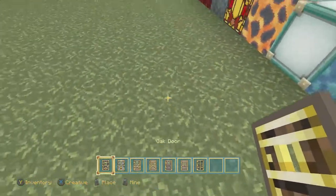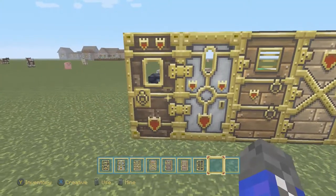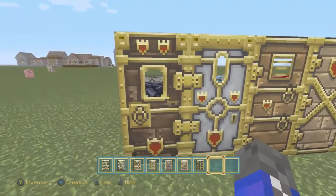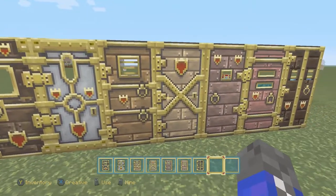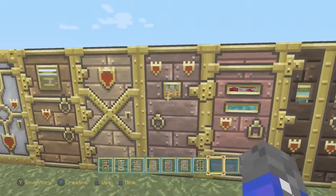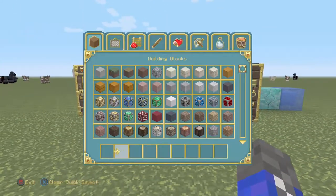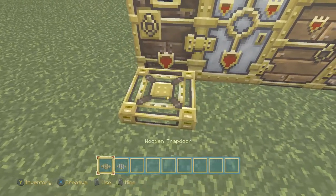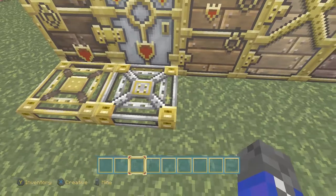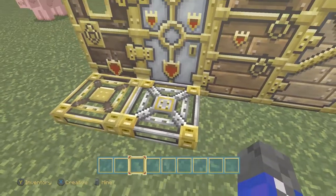Let's look at all of the doors. We have oak door, iron door, spruce door, birch, jungle, acacia, and dark oak. Some of these look like old doors — this is fantasy, so I'm guessing it would be like kings and queens, so they look like jail cells or royal doors, like quarters of knights. This one looks like it would be a jail cell possibly, because of the little lines in the middle — for talking to the prisoners. But other than that, it doesn't look bad at all.